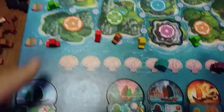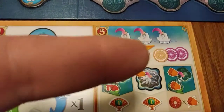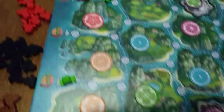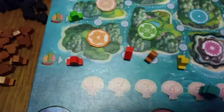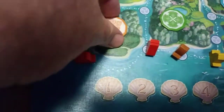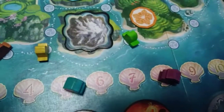Now I have to do one of the two actions: build a structure or collect culture tokens. I don't have an empty island qualifying for a building right now, so let's collect culture tokens. For every ship you play out, you choose one adjacent culture token to claim with that ship. So: the first clay ship takes one token, the second clay ship takes another, the gold ship takes one on the mountain, and the green ship takes one over here. I get all those culture tokens.